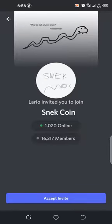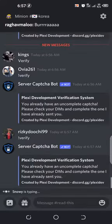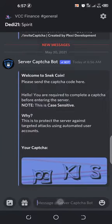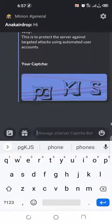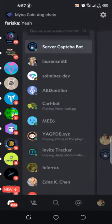This is another Discord airdrop. As I told you, I'll be explaining different forms of Discord airdrop. First, you accept the invite — and this is a CAPTCHA form of airdrop. You can see they've sent me a CAPTCHA to solve in my DM. I'll click on it, look at it here, then rewrite it: P G K J S. I'll send it, and if it's correct — yes, you have been verified.